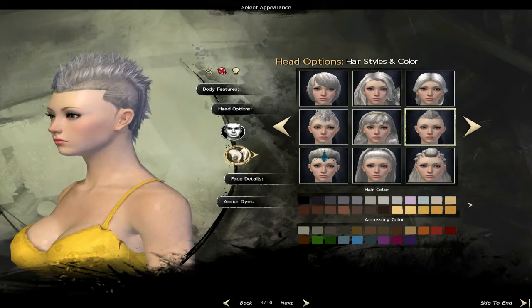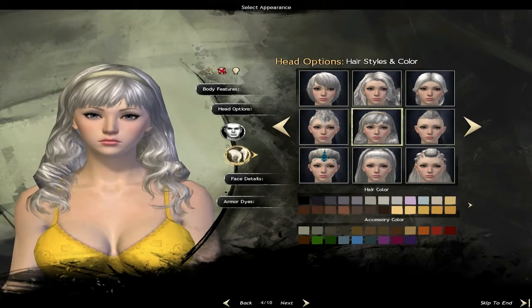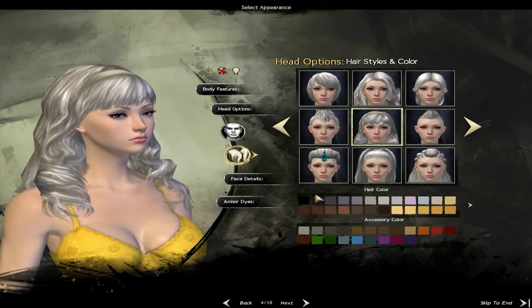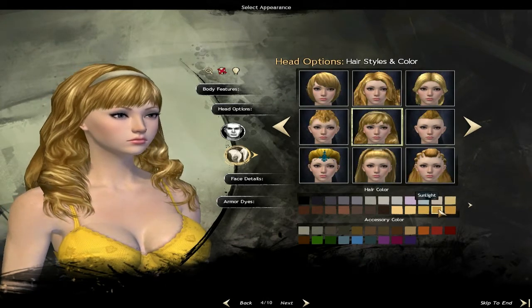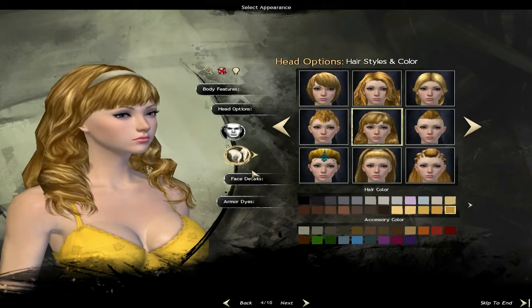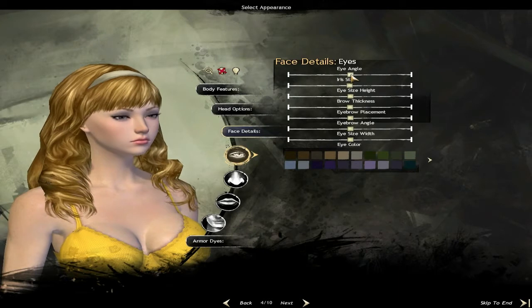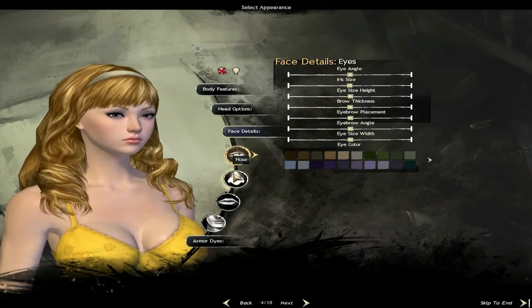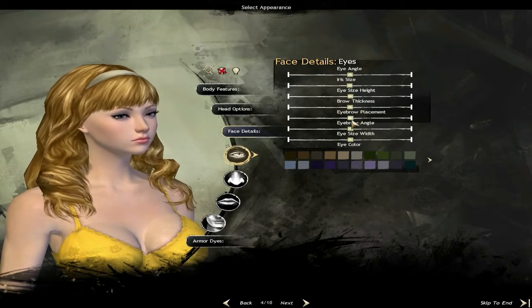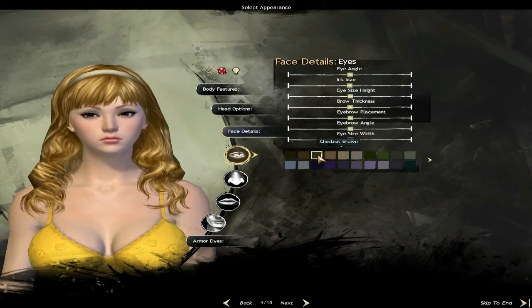That's nice. I like it. I'll go with that one. The face details - this is awesome. You can adjust everything from the eyes. Change all of those settings. With everything like this, this is how I'm going to set up the face. I'm just going to change my eyes to brown, just brown. Okay, nice. She looks nice.